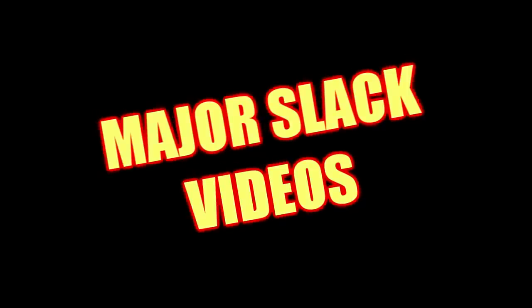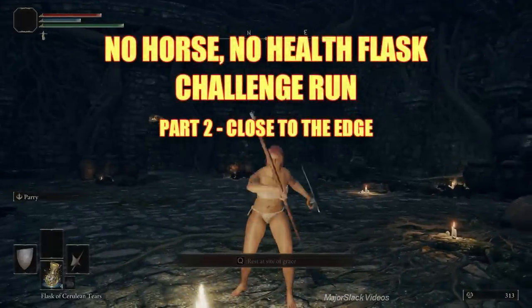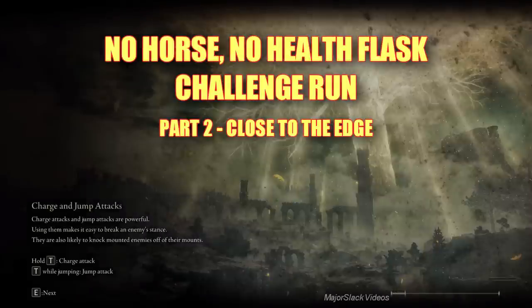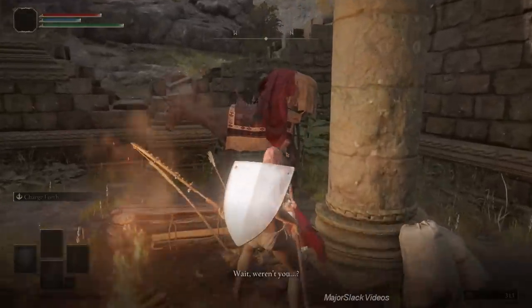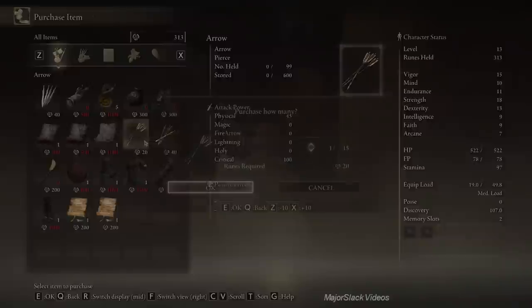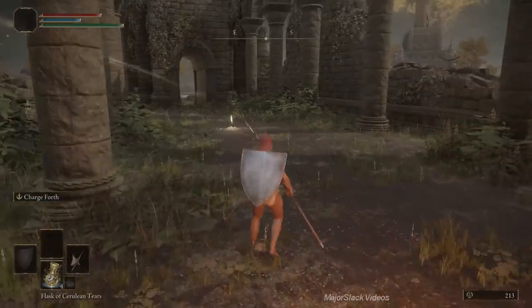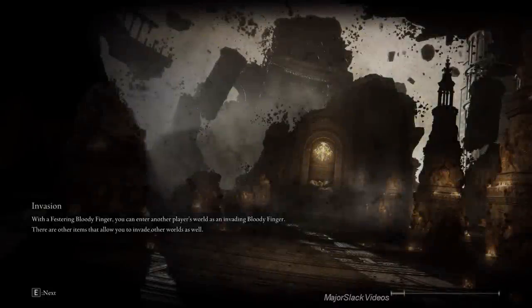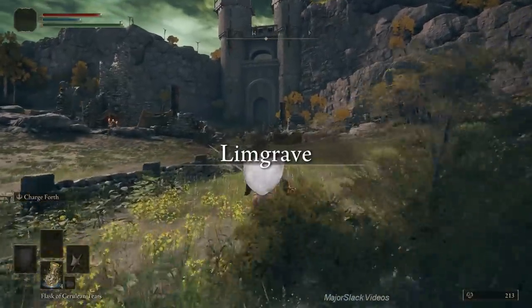Hey, the name is Slack, thanks for coming back and welcome to Part Two of my no horse, no health flask challenge run in Elden Ring. This is my girl Melee Made Easy and Part Two is called 'Close to the Edge' — you'll see why near the end of the video. First thing we're going to do is tackle Fire Grease Camp. I just bought five arrows; you only need one if you're following this walkthrough.